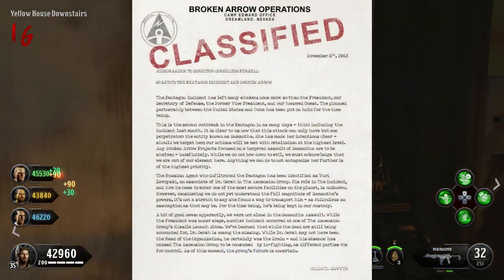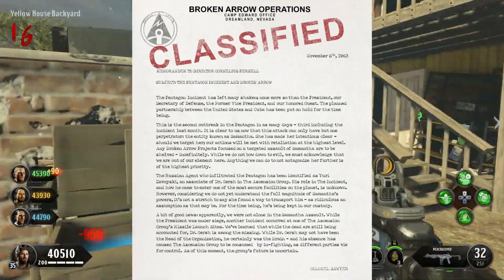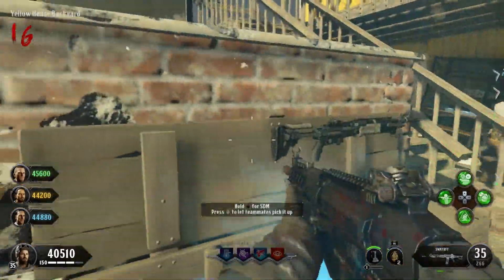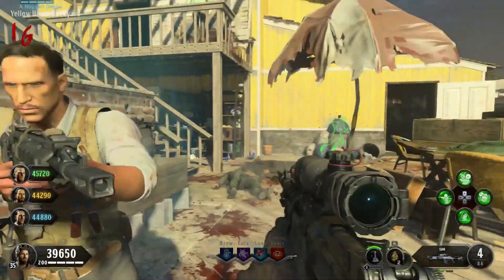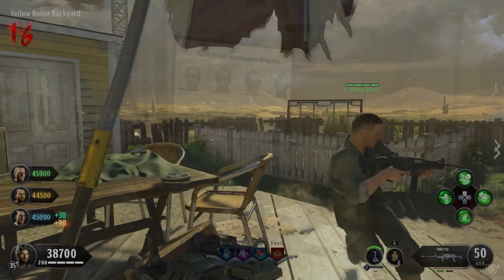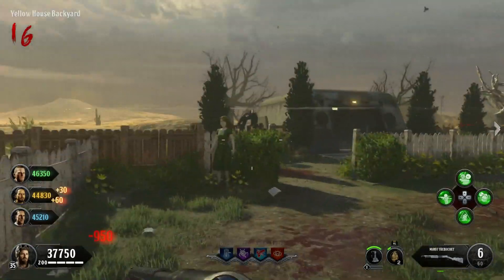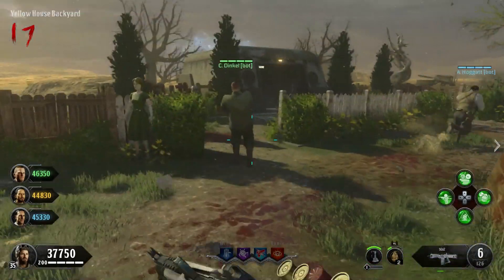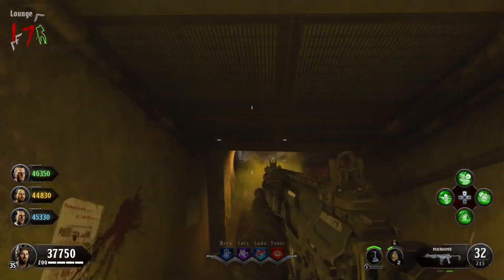The memorandums also mention identity K-642, who is the Pentagon Thief, stating: 'I've convinced my superiors that Yuri would be an ideal candidate for Project MK Alpha. Our attempts at interrogation have been all but non-starters. With Project MK Alpha we can access his mind in ways traditional interrogation never could. If we want to find out what happened that November night, this is how we do it. Further, ident K-642 may provide critical insight into the entity known as Samantha and what future attacks she might be planning. This is of great interest to the Department of Defense and the CIA. I'm sure the president, God rest his soul, would have wanted these answers.'